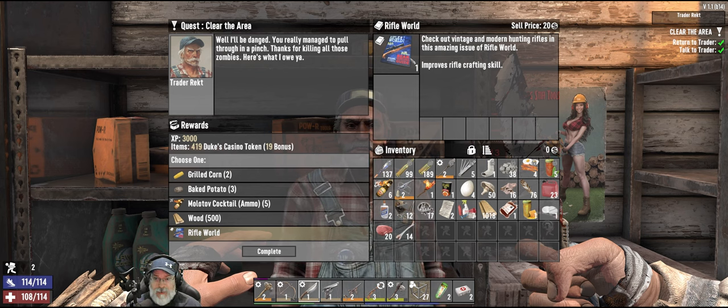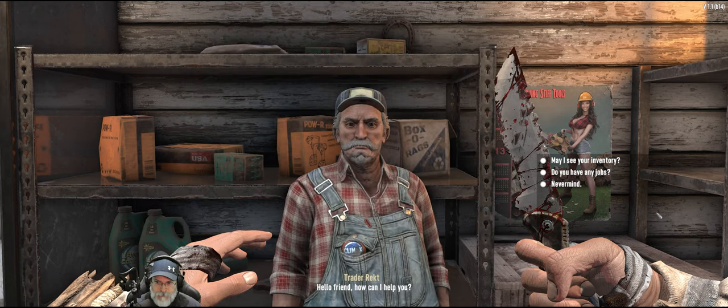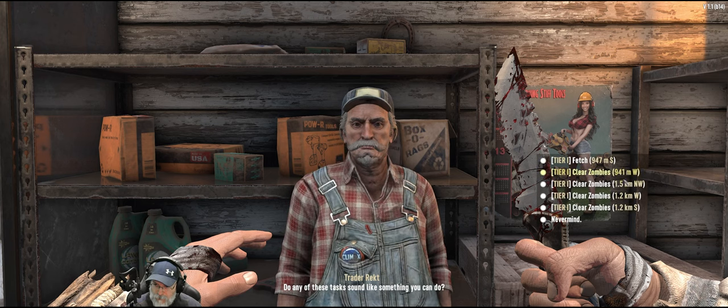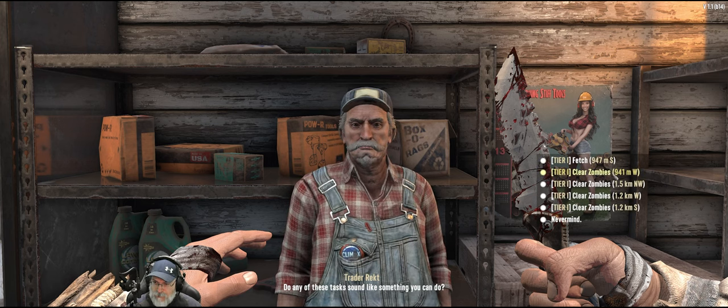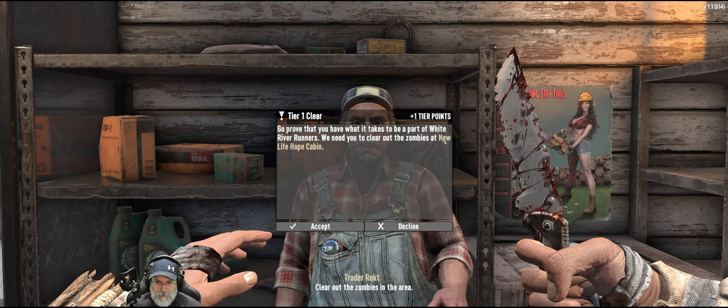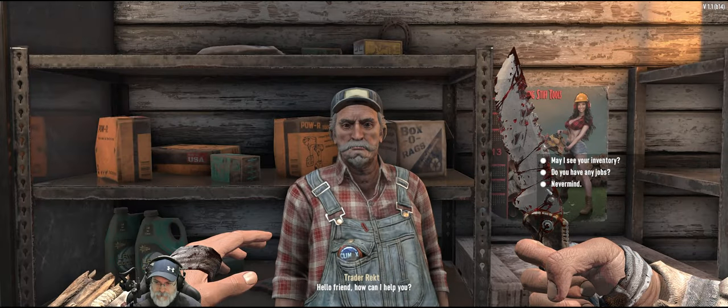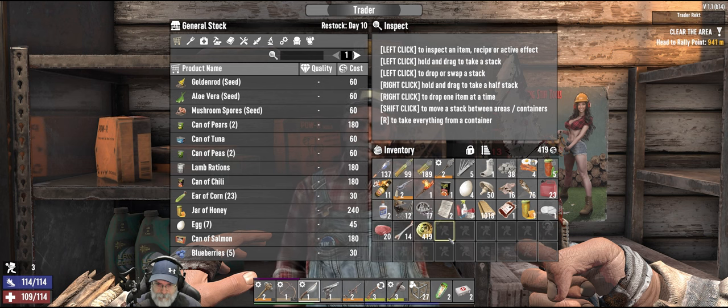I generally don't have too much trouble coming across rifle magazines, so I think we're going to take the molotovs. Next job — oh jeez, these are far away now. Well, that'll get us out and about. Let's do this: clear zombies at New Life Hope Cabin.